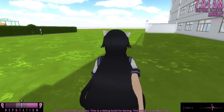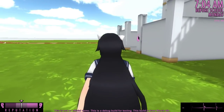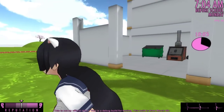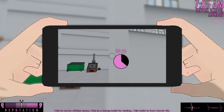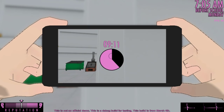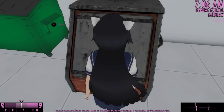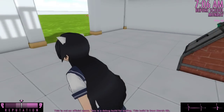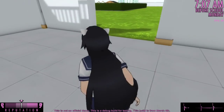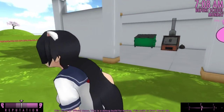As you guys can see over here there's a new little side building add-on that the developer also added, which happens to have a little timer you can see in the background and also the furnace over there. This timer tells us when the new students will pop up. We also have the furnace, a trash can, and a little garbage bag over there for spring cleaning so we can dispose of evidence.